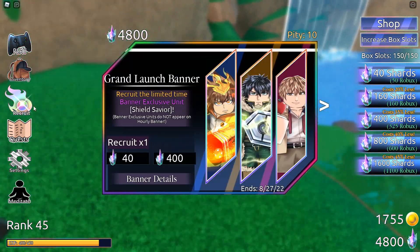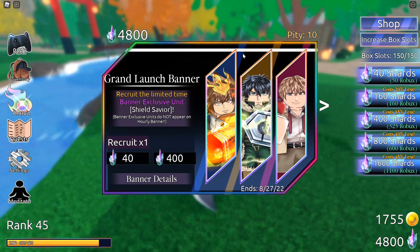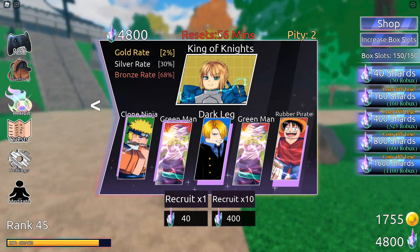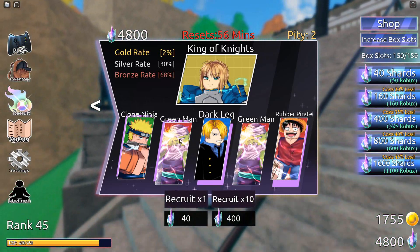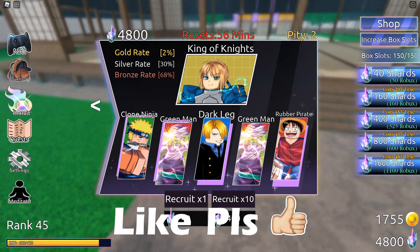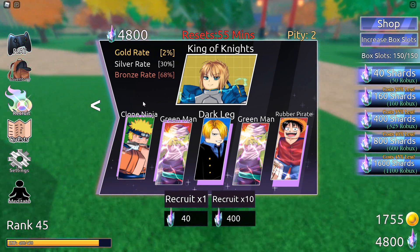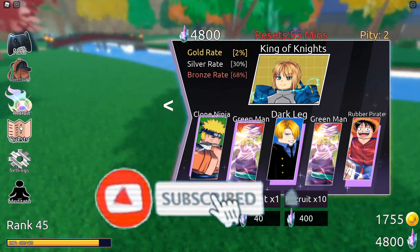The first thing you want to do when you load into the game is click on the recruit button. I highly recommend trying to get the first banner — Shield Savior is only available on this banner and will never spawn on the normal banner. You might see duplicate characters on the banner because one is a silver character and one is a bronze character. The gold character is always at the top in the middle.